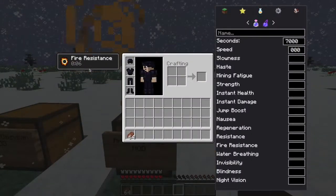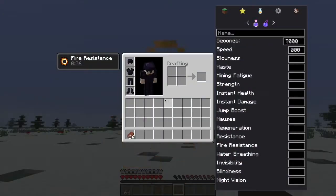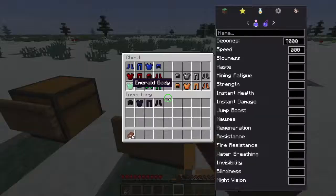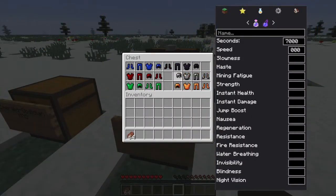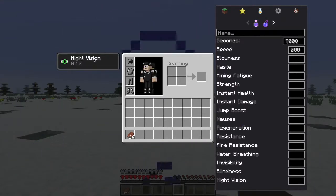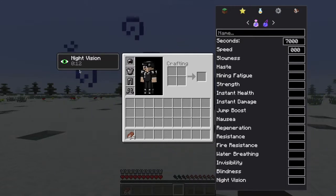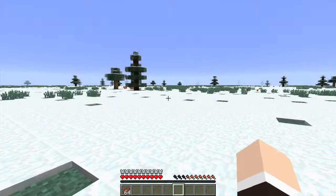The Obsidian armor gives Fire Resistance for six seconds, which is pretty good. And finally it stopped snowing, thank you! Next up is the Coal armor, which I personally think might be the best one so far. It gives you Night Vision for 12 seconds.